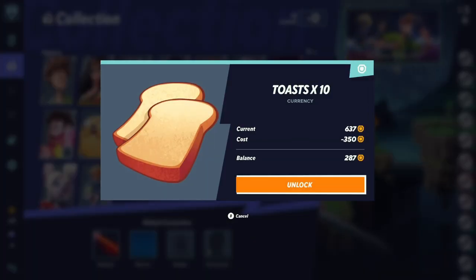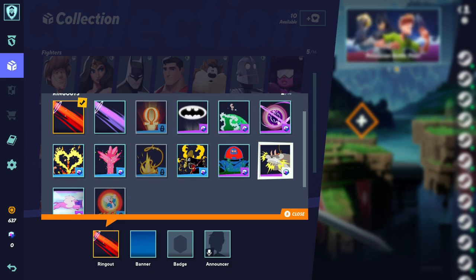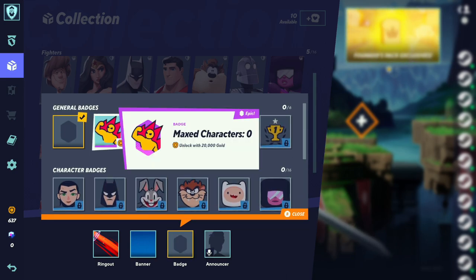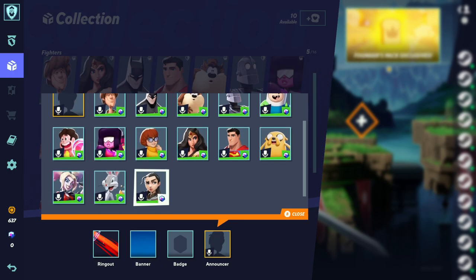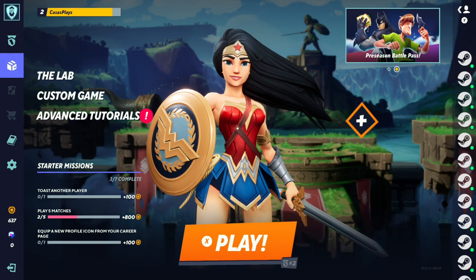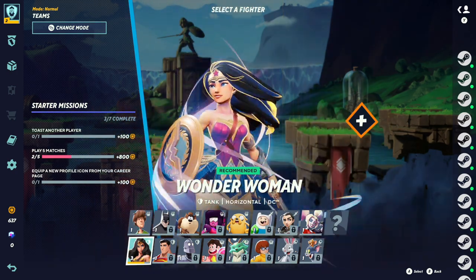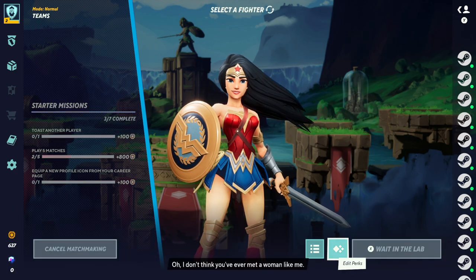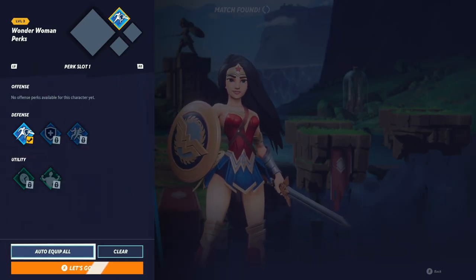You can actually change the announcer's voice — that's kind of cool. Let's go into another one. I'll stick with Wonder Woman since she's probably my best bet. We do have perks this time — auto equip all. Oh no, I broke it. We're going up against a level three, level four Tom and Jerry, level six Taz, and level three Shaggy. Looks like all new people.